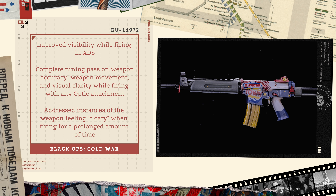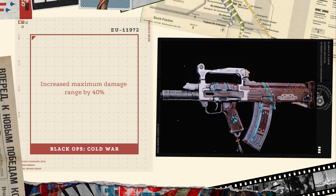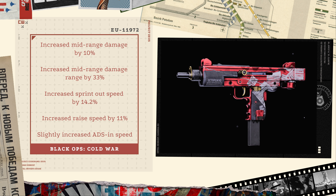For weapon balancing, the Krig 6 starts us off with improved visibility when firing in ADS — a complete tuning pass on accuracy, weapon movement, and visual clarity while firing with an optic attachment. It also addressed instances where the weapon would feel 'floaty' when firing for a prolonged time. The FFAR saw an increased ballistic speed by 12.8%. The Groza saw an increased maximum damage range by 40%, a significant buff. The Milano 821 saw an increased mid-range damage by 10%, increased mid-range damage range by 33%, increased sprint-out speed by 14.2%, increased raise speed by 11%, and a slight increase to ADS speed.